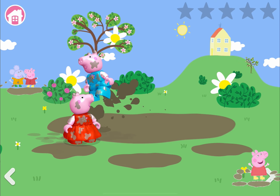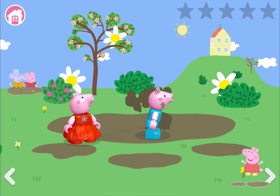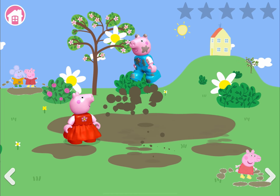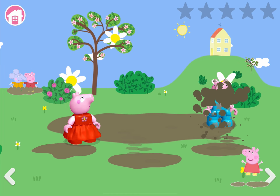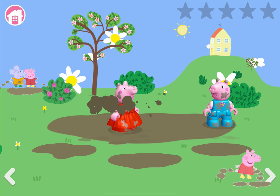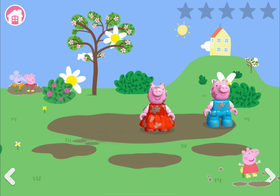A big splash here and a big splash there, here a splash and there a splash, everywhere a splash splash! Jumping up and down in muddy puddles - splash splash splash! Peppa, you can now jump as well with George. Well done Peppa, you are now doing some really high jumps! George, why aren't you jumping? You should jump too.